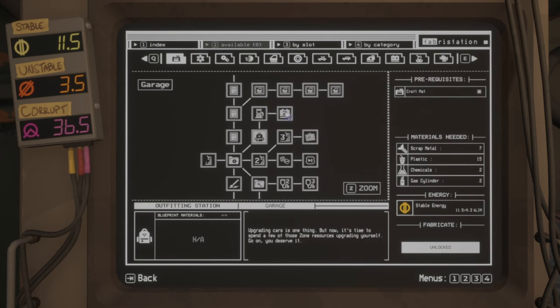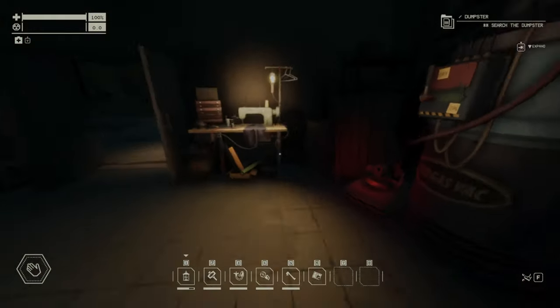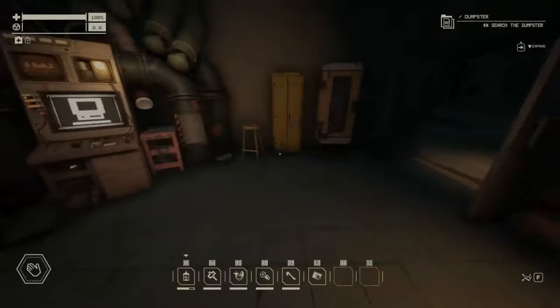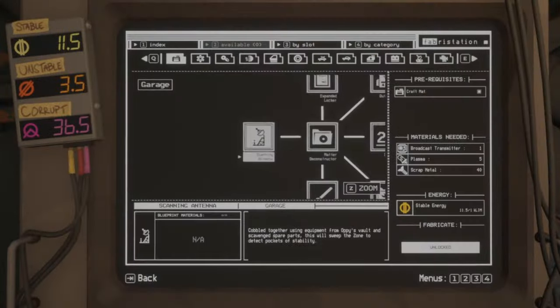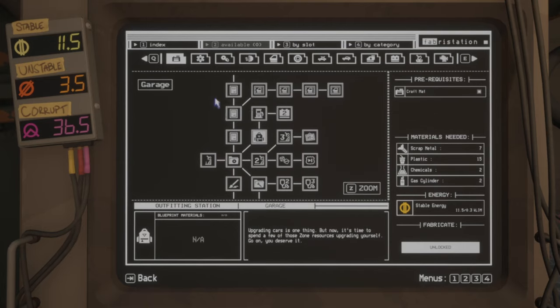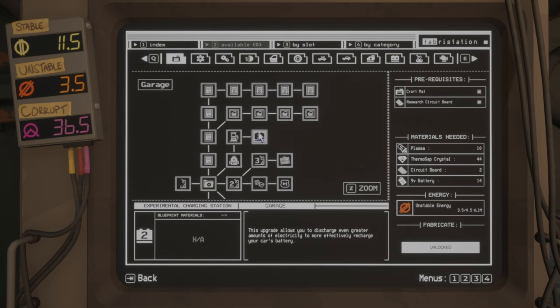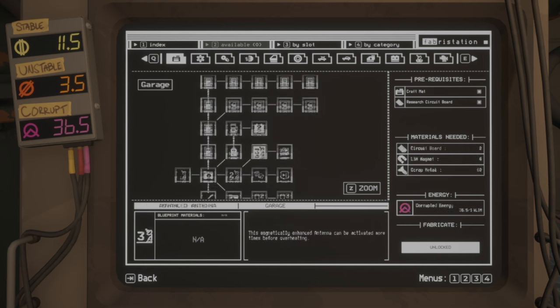The outfitting station is where you build all the equipment for your character — I'll make a separate video about this, but you want to build it as quickly as possible. Then there's the rapid refuel pump, which just lets you refuel your car in the garage much faster, and nothing else.